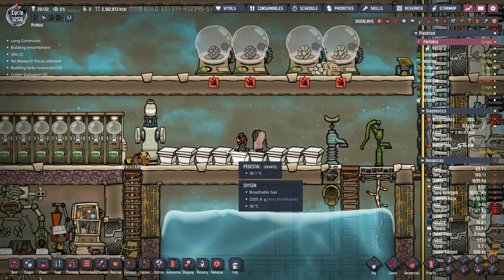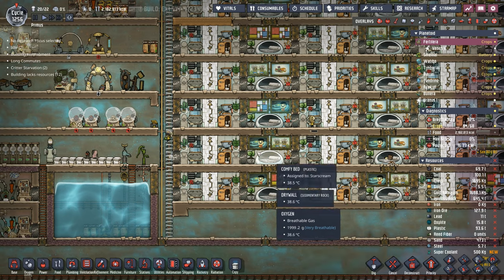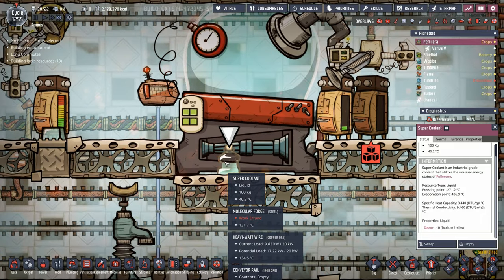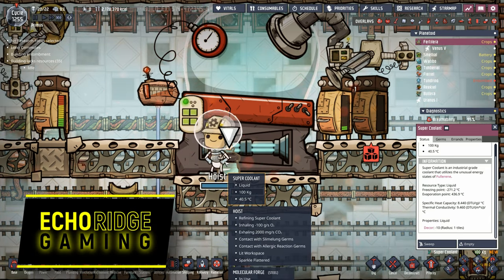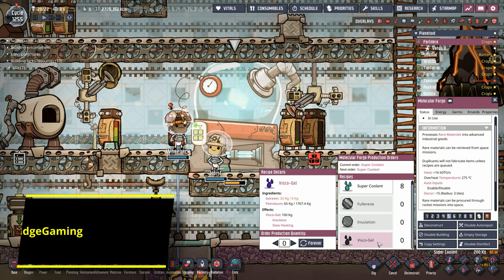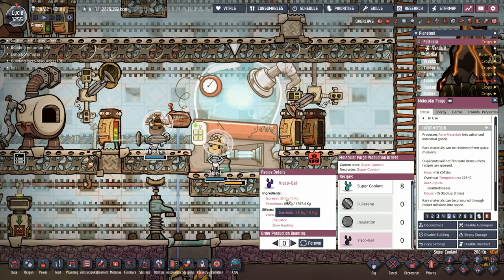Eventually we're going to have more artifacts and we have spaces to put them — maybe we'll throw them into some dupe condos. And there it is: 100 kilos of super coolant, absolutely beautiful. The only thing that would be better is if we were making viscogel, but for that we need isoresin, and that will come in another episode.